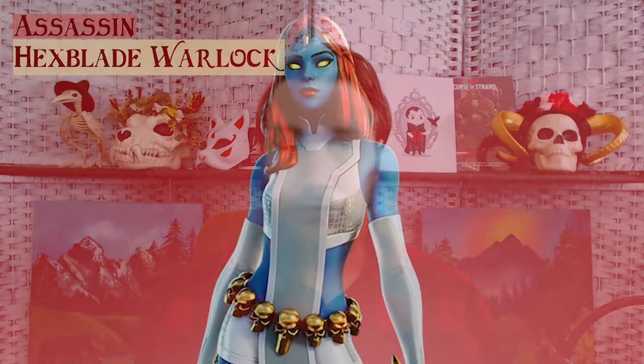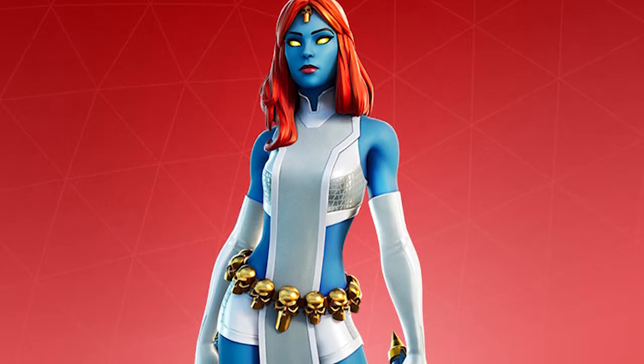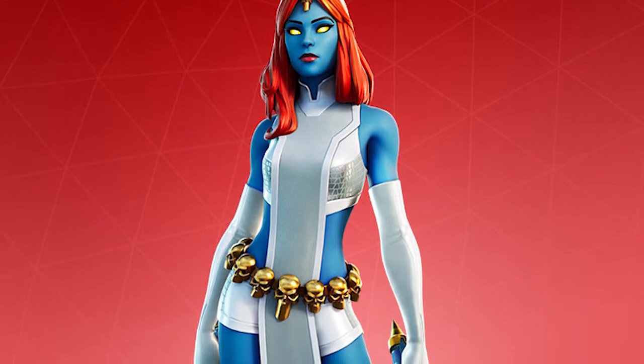You can also throw in some Hexblade Warlock to enhance your Assassin's abilities and maybe focus more on Charisma. The Assassin has abilities based on infiltration so that you can deceive and persuade people to get into the right places. The Hexblade will allow you to use your Charisma on attacks as well as hold your own in combat scenarios that last past that initial ambush you set up.